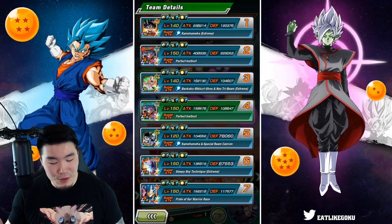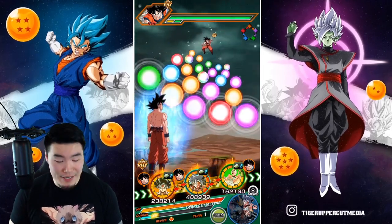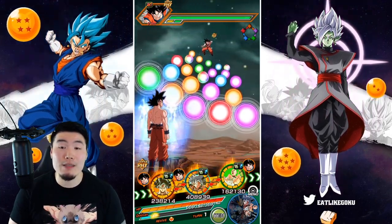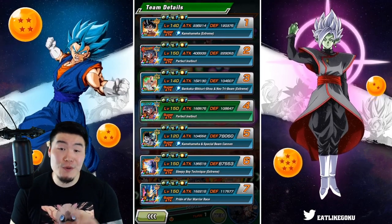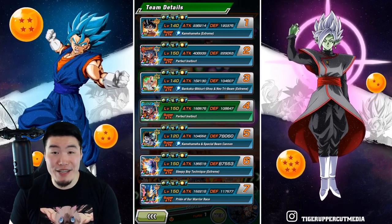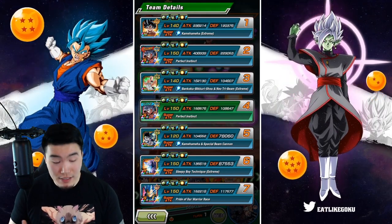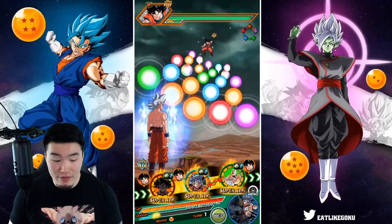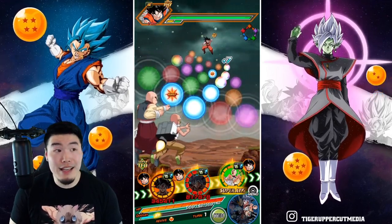With all that said, let's jump into the LGE here. Of course, we're running a Reps of Universe 7 team. And on this first rotation, he's linked up with the AGL UI Goku. We got some support from the Tien and Roshi. And he's starting with 120,376 defense, which is really impressive, considering he is going to be stacking defense with every super as well. By the end of this run, by the end of the event, he should be very tanky.